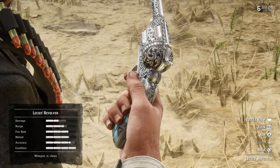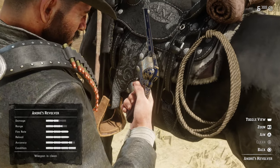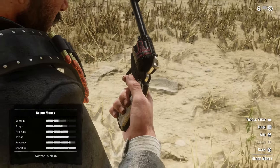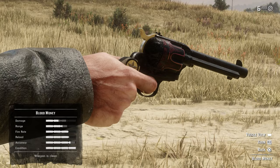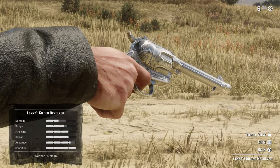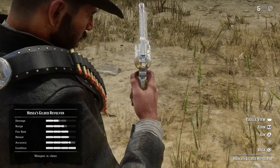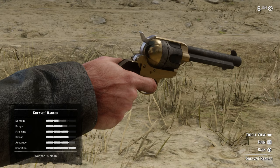Now we're onto the revolvers. We got Lucius's revolver — almost looks like there are gems in it. You got Andre's revolver with some nice navy and gold tints. Kieran's gilded revolver — he's got a pretty spicy gun with that nice turquoise. This one's called Blood Money — black with the red, this has to be my favorite so far. We got the Lenny Gilded too, another one you have to buy. We got the white church revolver with a nice little flower design. We have Hosea's gilded revolver in more of a gold style. This one is the Greaves Ranger, which kind of looks old and new at the same time.